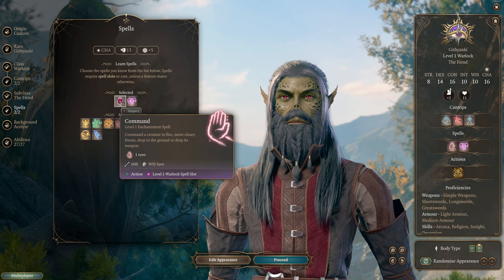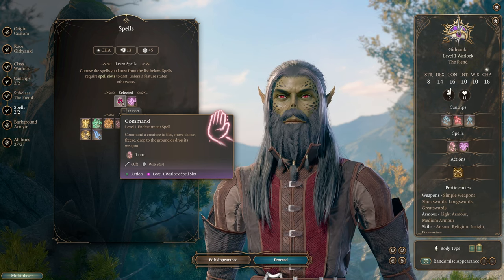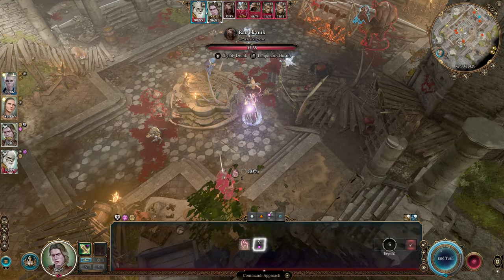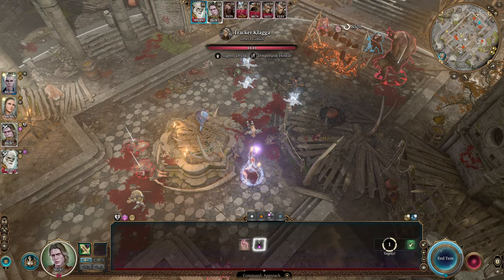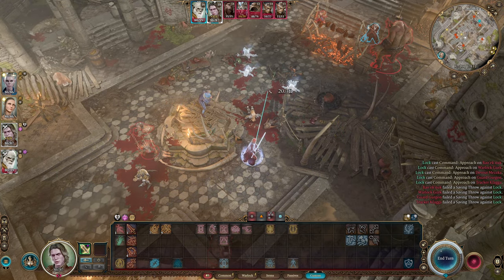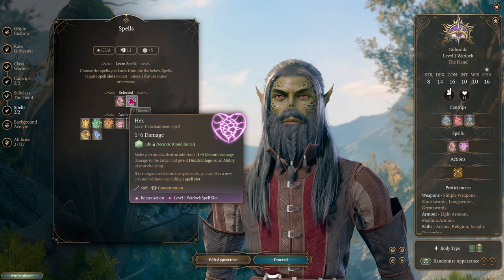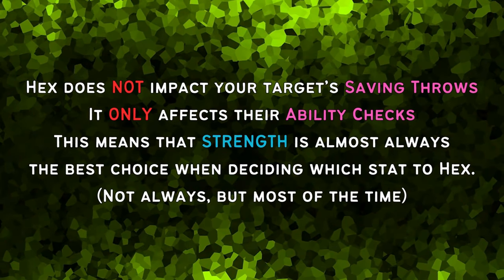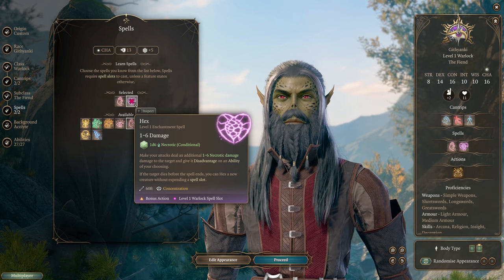For spells, I'm going to go with Command — one of the single strongest crowd control spells in the whole game. As a Warlock, your spells automatically upcast themselves to the most powerful version when you level up, so Command lets you target more and more enemies over time. Hex is a great early game spell we'll use until about level 5. If the hexed target dies, you can recast it on somebody else for just a bonus action. It adds extra damage to your hits — very nice in the early game.